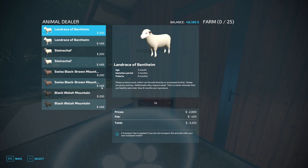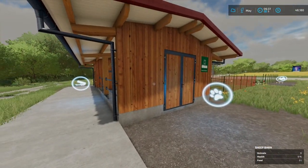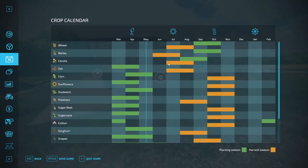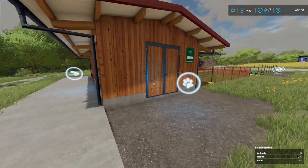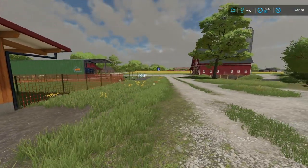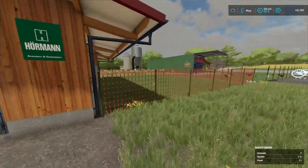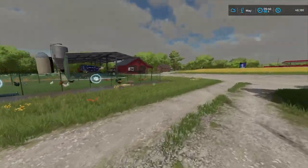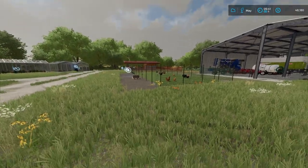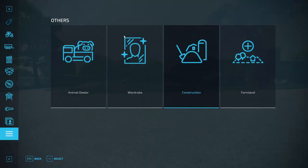We have a sheep pasture now. Before we can have sheep of course we need to provide them with food. We're also just two months away from harvesting the canola so we're going to be very busy very soon. I'm going to leave the grass collecting for next episode because this episode is already 18 minutes long and we've barely done any tractor work. I promise in the next episode we're going to be doing a bunch of grass work to get food to the sheep.